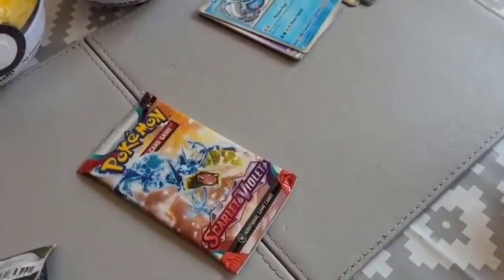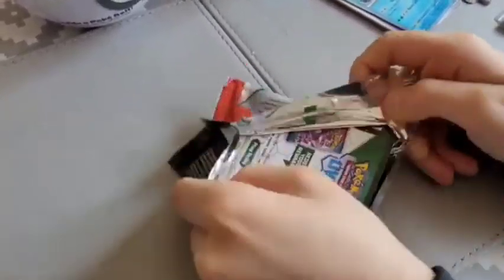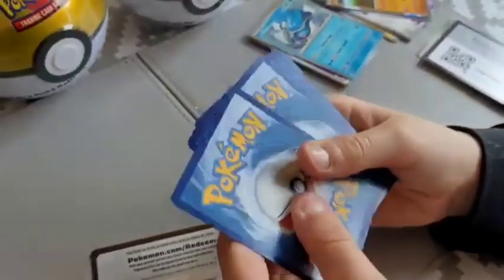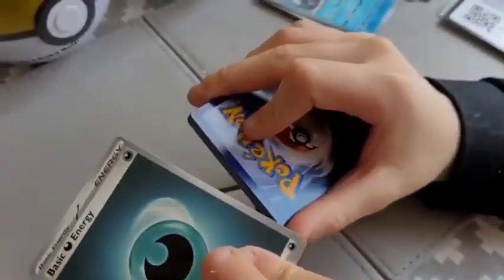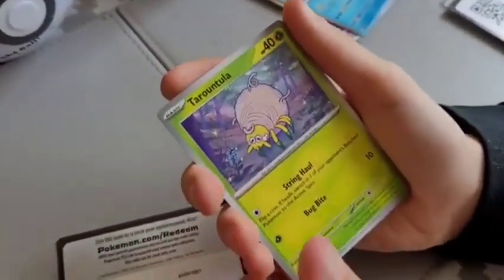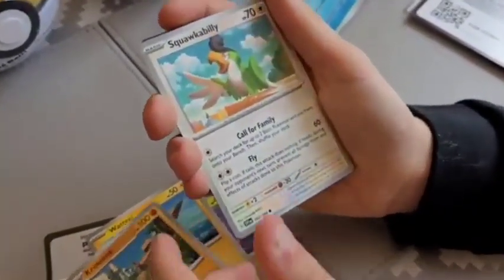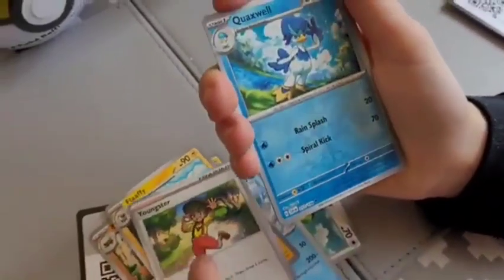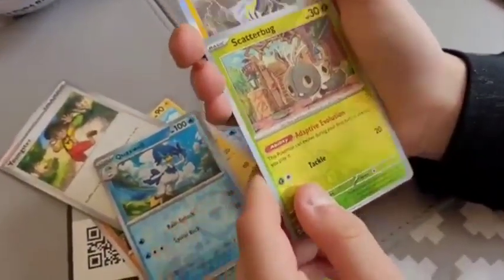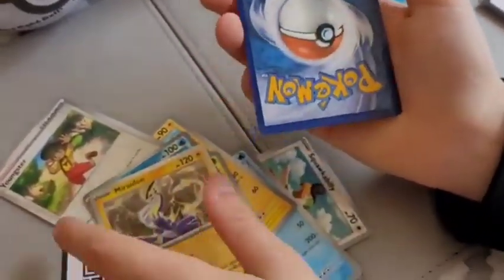Just clearing up a little bit so there are more places to set. Now let's open the last booster pack — this is booster pack number 4. Energy. Tarantula, Water Elf, Croca Croc, Squackabilly, Setia Tan, Fluffy, Youngster. Quackswell Reverse Hollow, Scatterbug Reverse Hollow, and oh wow, Mirrodon! It's like you've had 2 legendary-type things, haven't you?